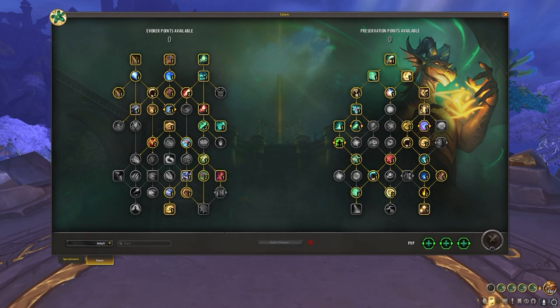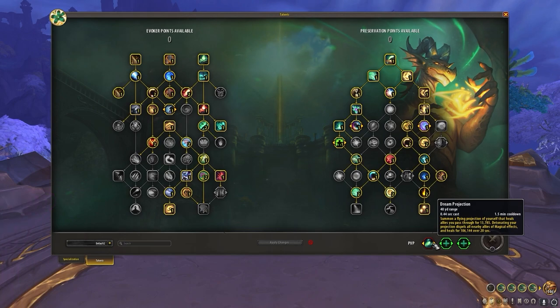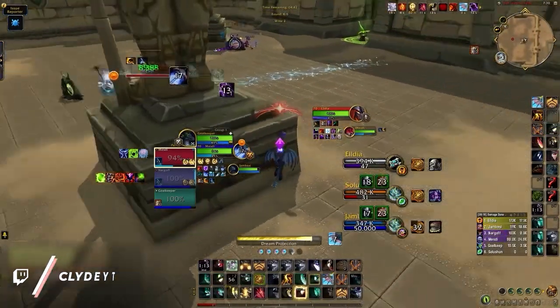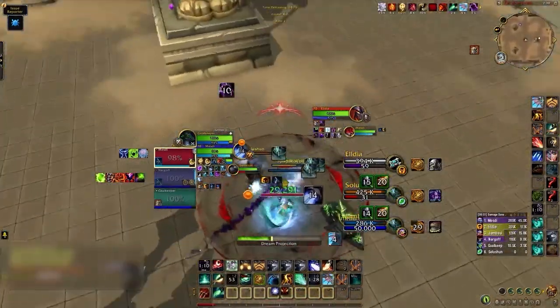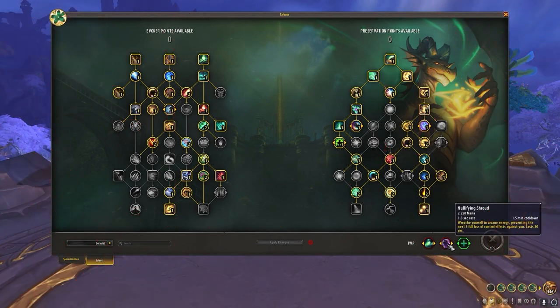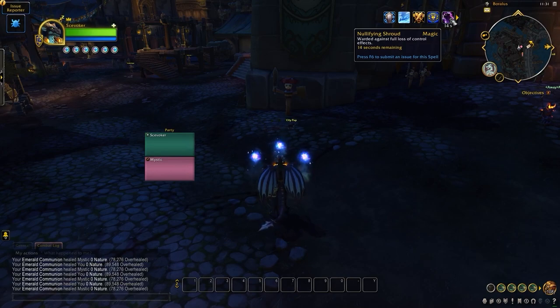This is what we recommend as a general core talent build — if you want to be ultra-competitive, this'll suit you just fine, but you could certainly experiment with alternative talents. Next, let's take a look at your best PvP talents. From the options available, there are two you'll want to choose almost every game. The first is Dream Projection, a highly unique ability that acts as a proactive defensive cooldown — it lets you fly a drone into your teammates, burst healing them, and then leaving a large HoT once it expires. Nullifying Shroud is the second PvP talent you'll pick — it's like a Holy Ward on steroids, providing immunity to three CC effects in a row. The only downside is that it can be dispelled or even spell-stolen, which is why you might want to drop it against arcane mages.